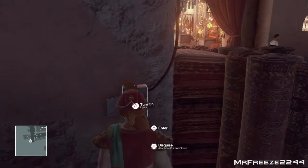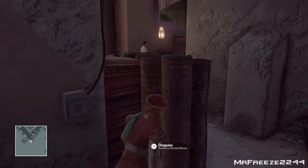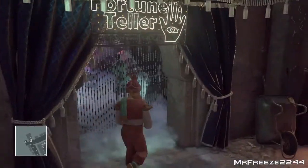Once you've taken his disguise, what we're going to do is turn the lights back on through the fuse box and head back into the shop where he came from.